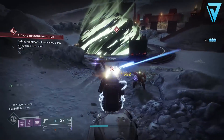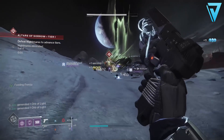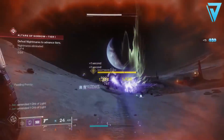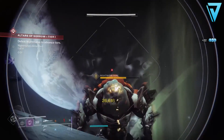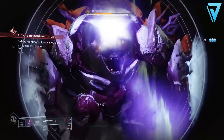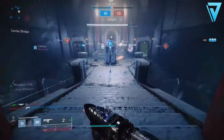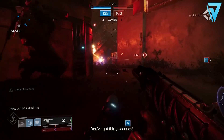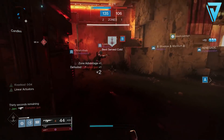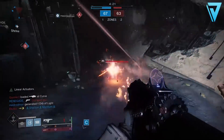Powerful gear is broken into different sources - some provide two to three increases in power while others provide three to four. To maximize your gains, start with the lowest power increases first and work your way up, completing each milestone as you go. This starts with things like the flashpoint, nightmare hunts, the lunar's calling quest from the Lectern of Enchantment, and completing eight bounties for any of the tower vendors.